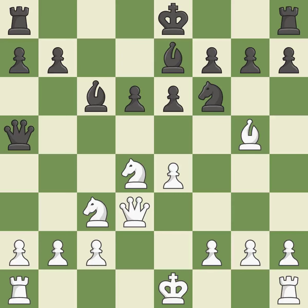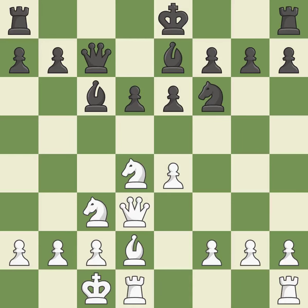A knight is attached to the king. This breaks a pin, enabling a knight to provide needed defense. This threatens to reveal an attack on the queen. The rooks are linked by this, making it easier for them to work together in the future.